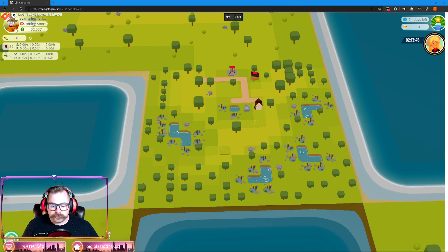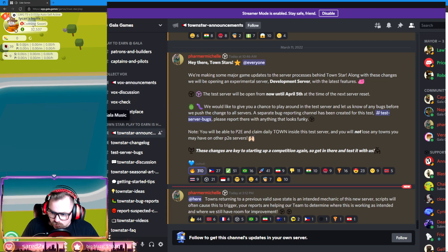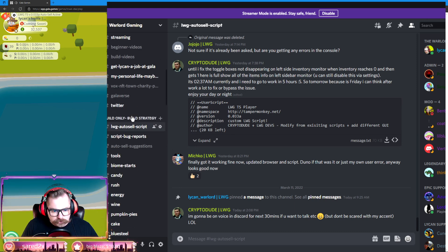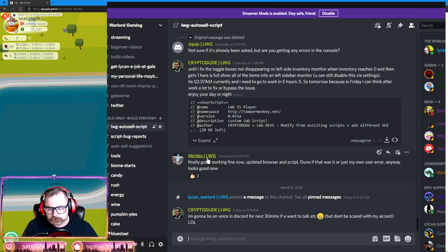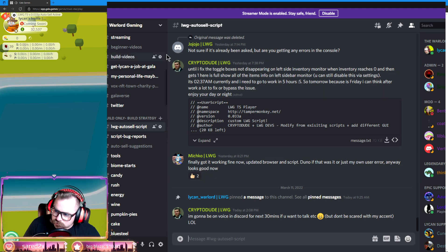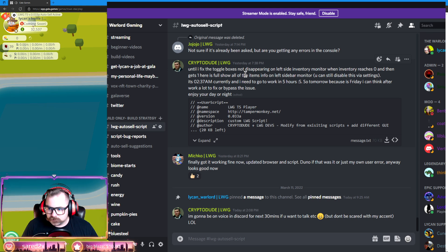The first thing is you have to be in my Discord. This is the Lycan Warlord Gaming Auto-Cell script thread — part of the guild-only threads that you have access to once you've been given the LWG guild role. That's what you see, people here in yellow. Shoutout to Mitchko and CryptoDude, who's been busting his butt helping improve this script.